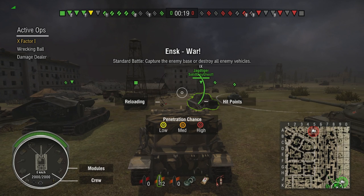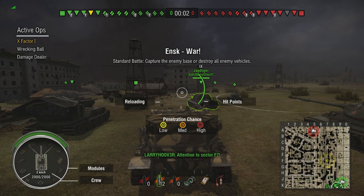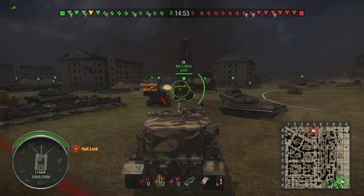Alright guys, we're on Ensk War — facing mostly tier 10s with a couple tier 9s. They have an FV215b 183, a Yak Panzer E100, and a Waffle E100. My goal is to take out the Waffle E100, because I could tear it up with the HESH rounds we have.